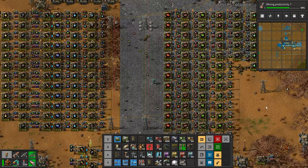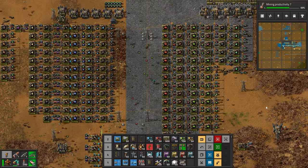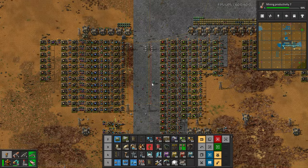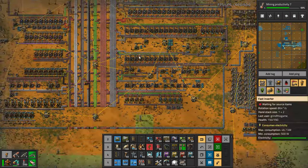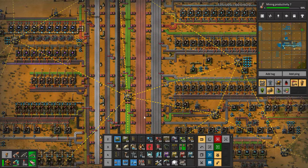It's a flurry of activity, as you can see. I kind of came up with this idea — I think I mentioned it briefly last episode — a very common base design is the old main bus design. It works pretty well, it's pretty awesome, and it worked to get us to this stage.